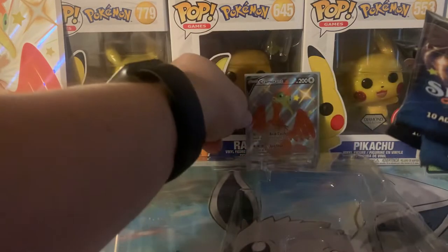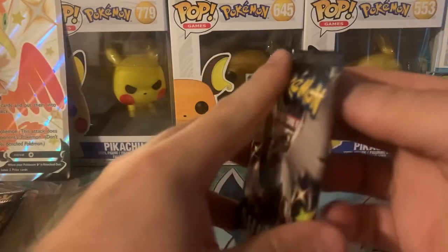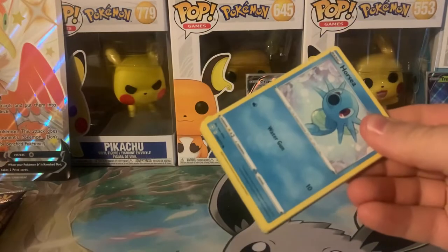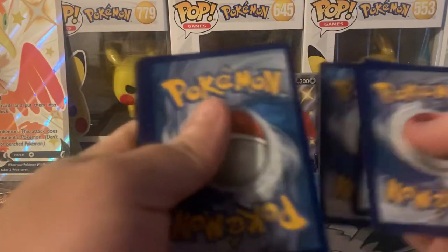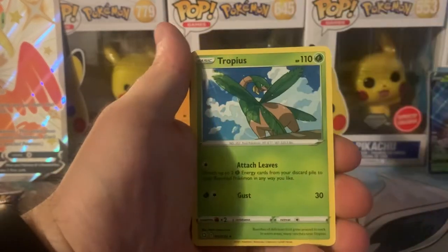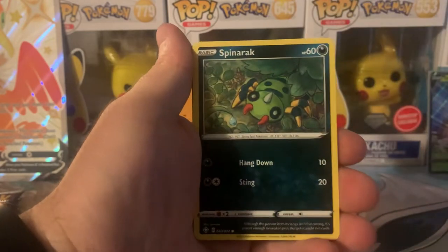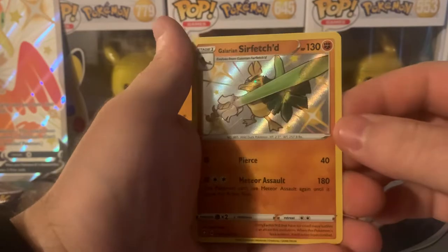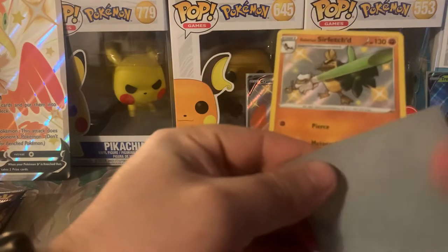And we have five Shining Fates packs. Good card. Energy, Trophies, Ball Guy, Team Yell, Four C, Spinner, Rowlet, Morpeko, Nickit. Got ourselves a Shiny — Sirfetch'd — and a Celebi. Let's sleeve that up.